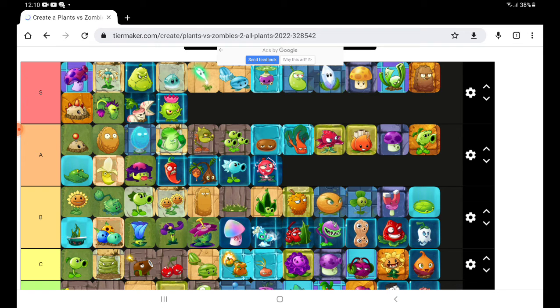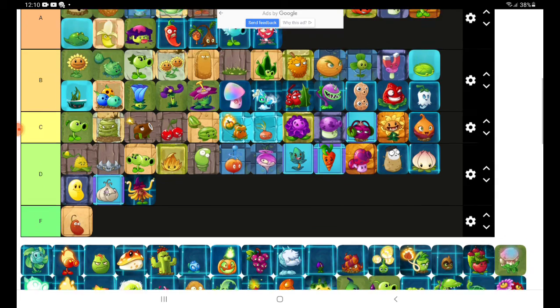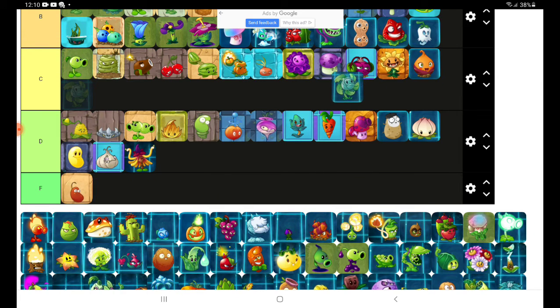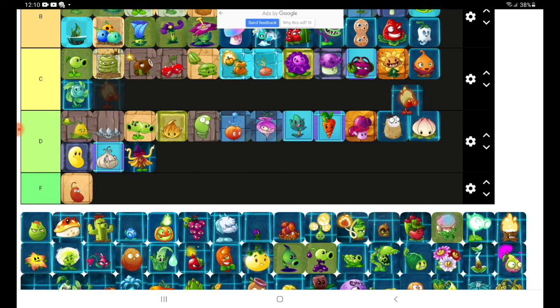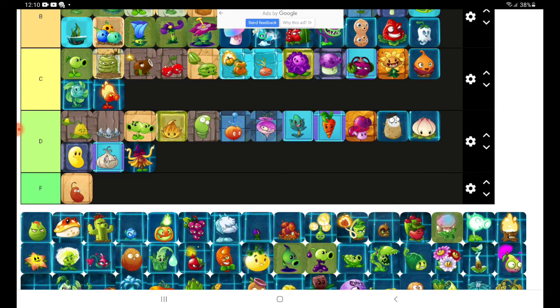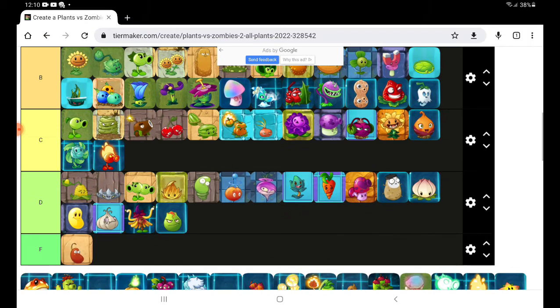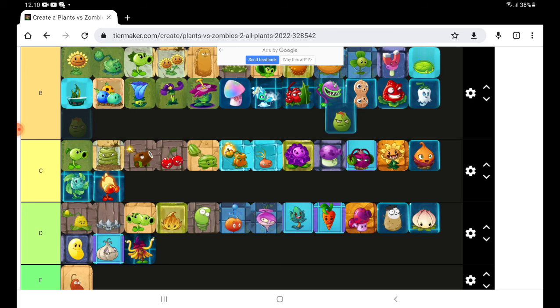Next up we have Harakill — you could go in C tier. Fire Peacher — he could also go in C tier. Lava Gueva — oh god. Monster. Yeah, monster. Super cool.